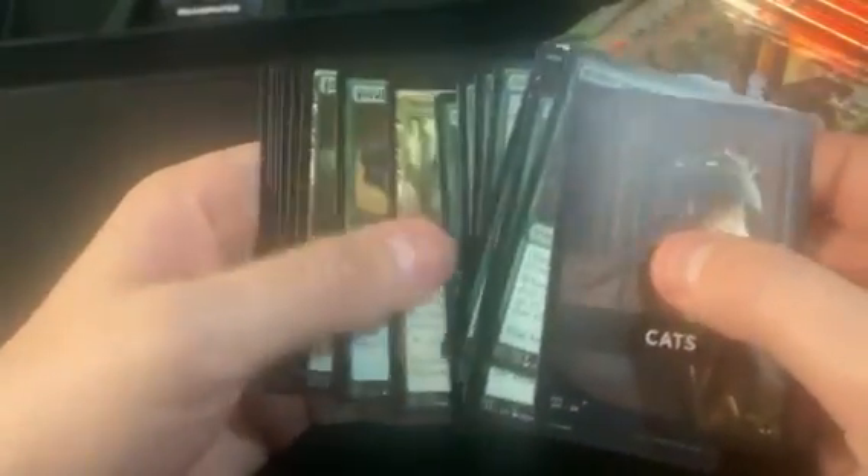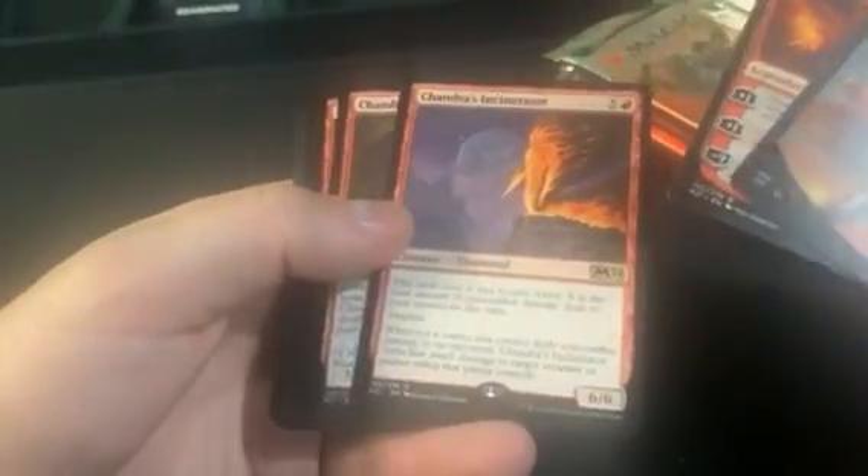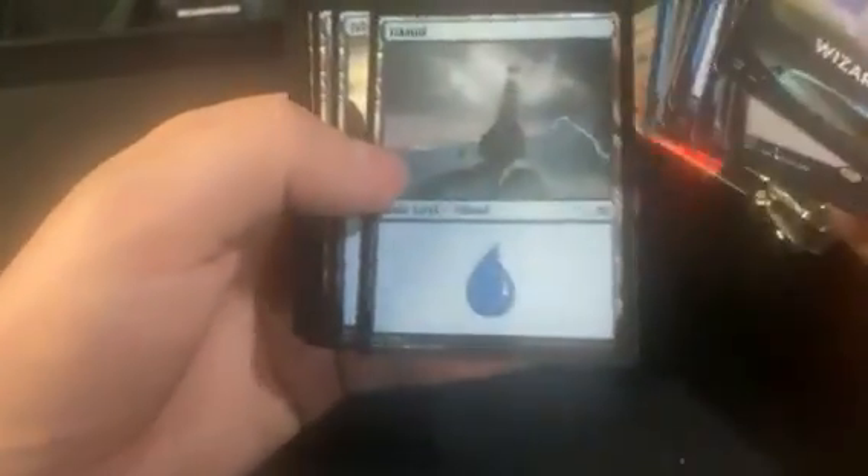Feline Sovereign — that's the red cat. For the next path it's a Chandra. Chandra, Acolyte of Flame, and then the showcase Wizard, and that has Riptide Lab. Not much else on that one.